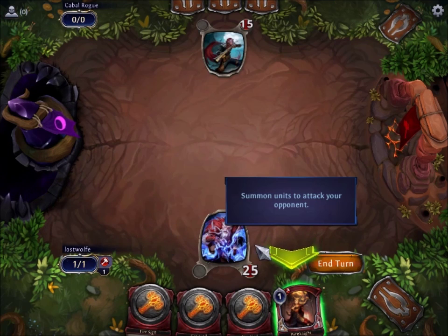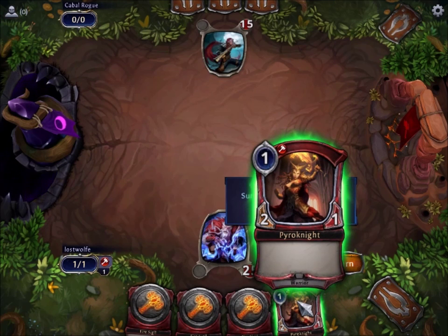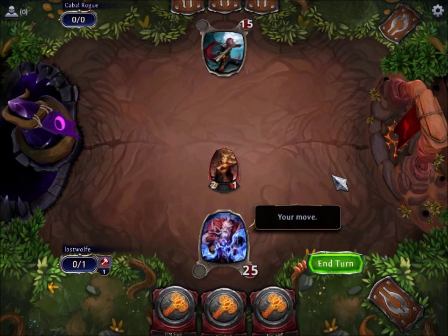It doesn't matter so much now. What matters is that we have enough to cast this guy — the Pyronite. Pyronite costs one, as you can see in the upper left-hand corner, and has a requirement of one fire. He's got stats of 2-1, and we can see that he's a warrior. All useful things if you drop him down. Down he goes.